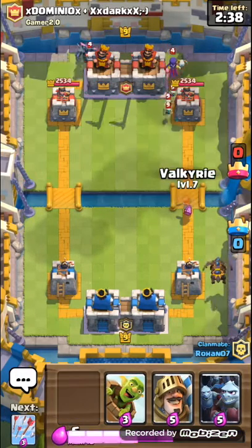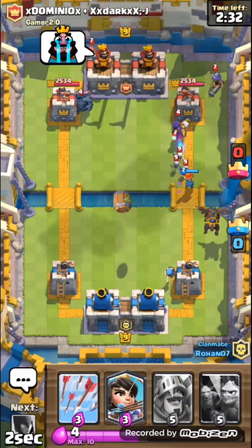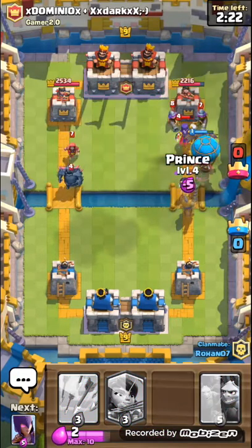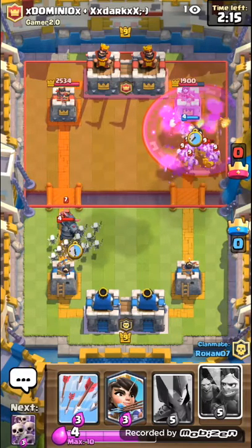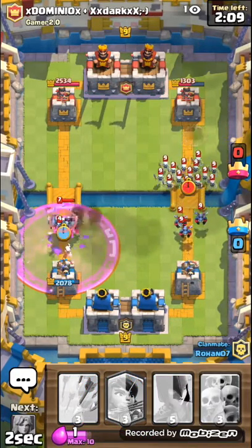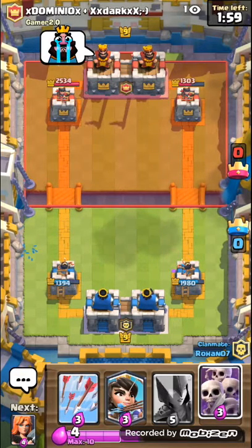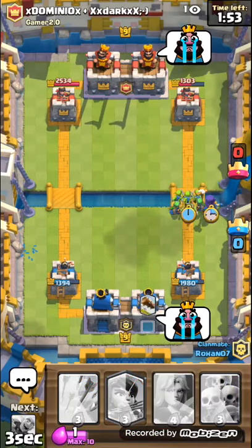I'm gonna put my Goblin Barrel. Okay, he's using the Lava Loon tactic — that is epic, I have to say. Lava Loon! I'm gonna put my Minion Horde and boom, we have an elixir advantage. He kind of seems to be messing up.